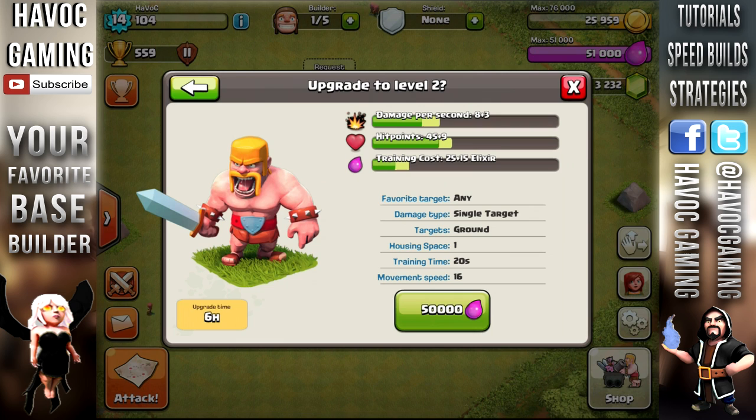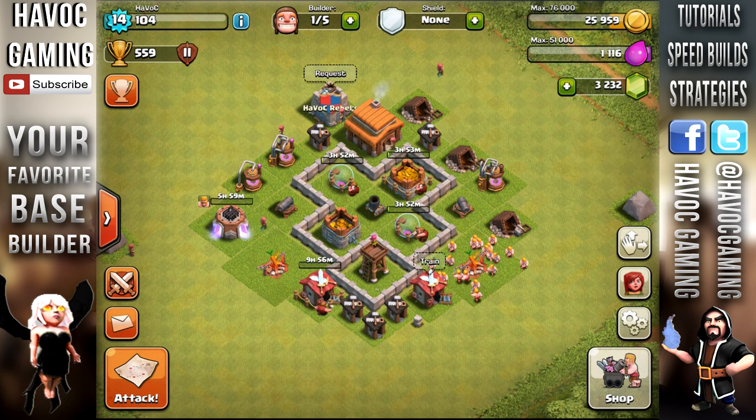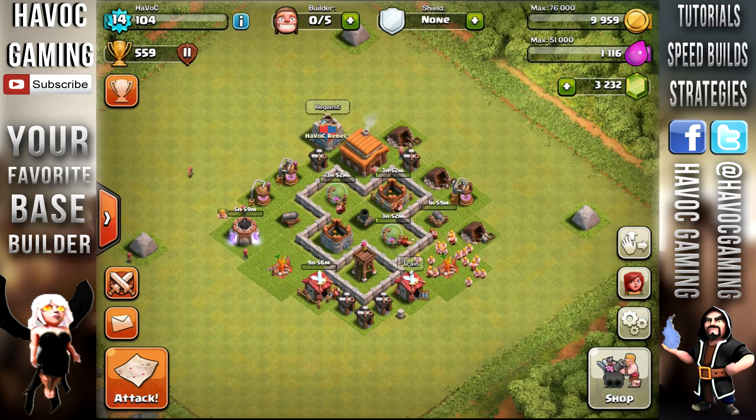Looking back at our base, we have one builder left. I want to do this barbarian upgrade to level 2 because we use him a lot - especially to break walls while we wait for wall breakers. I think I did the cannon. The cannon was 16k gold - not so bad, we have 25k. That will take two hours. And that's pretty much it for all the upgrades today. There was nothing much to do because everything takes hours.